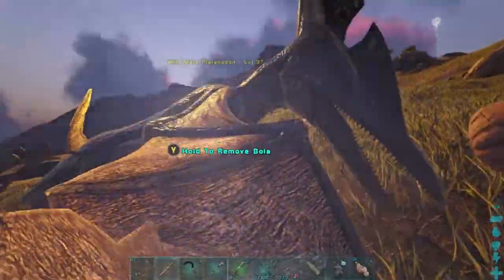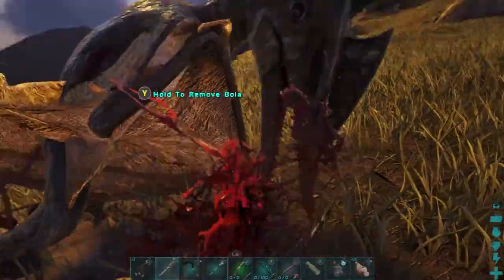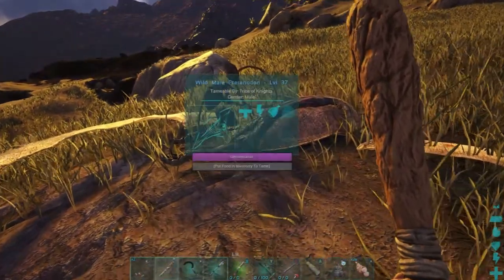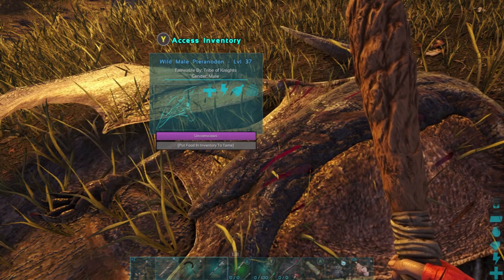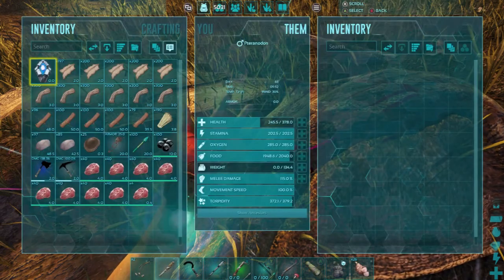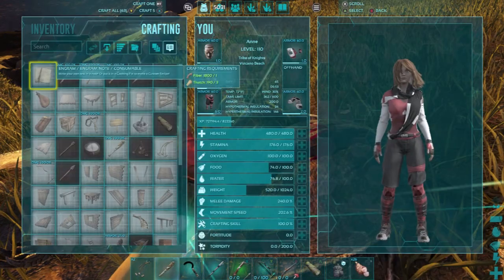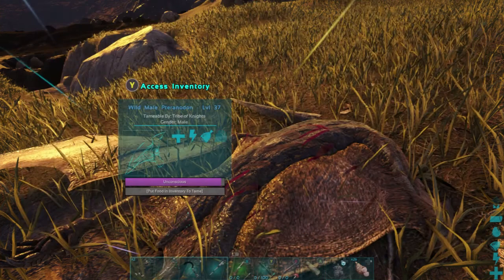The way to make bolas is you need hide, fiber, stone, and thatch. To make a wooden club you need wood and fiber.